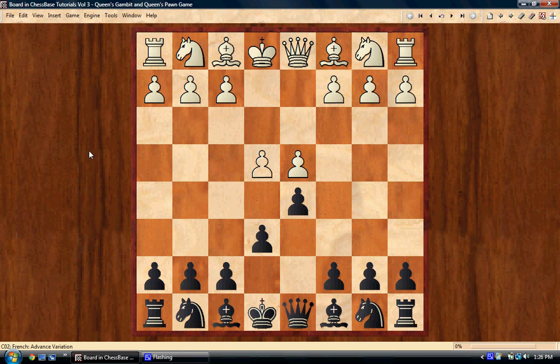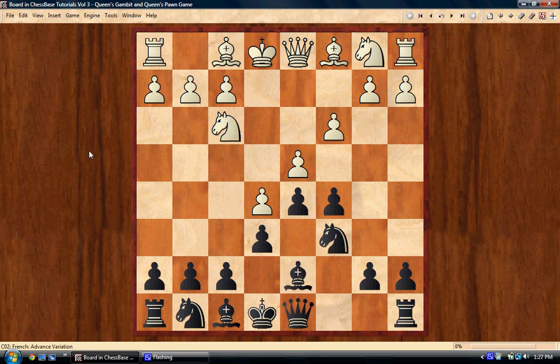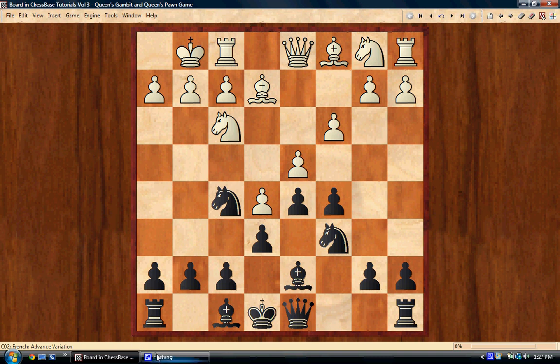That's all I'm going to cover today on this variation. The key moves are: e5 — the advanced variation; c5 — the key response; c3, knight c6, knight f3, bishop d7, bishop e2, knight e7, knight f5. This is the structure we're always going for. We don't need to memorize all these variations — we know the structure we're aiming for and where we want our pieces. In the next video I'll try to show an illustrative game. Thank you for your time.